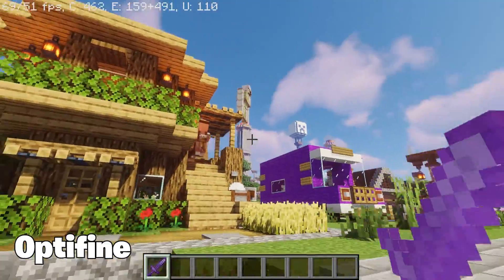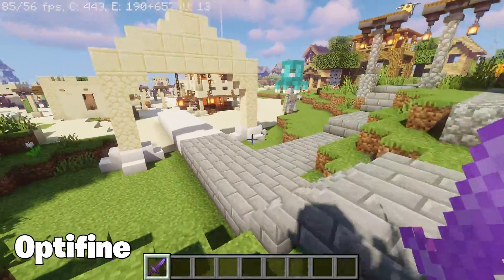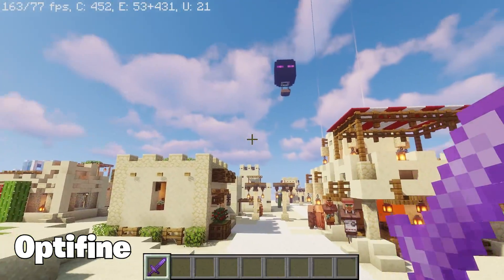One of the coolest parts of Optifine is the smart performance maps that analyze each area for potential light calls. Optifine is something you should definitely try out.